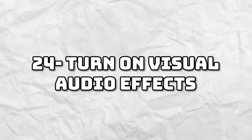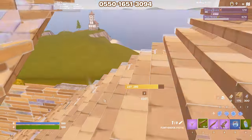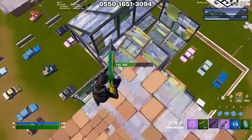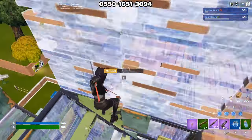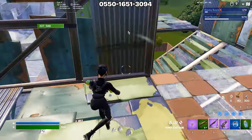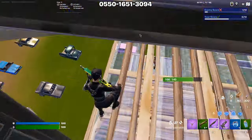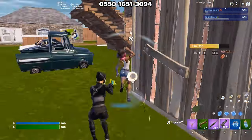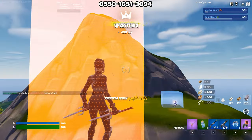Tip number twenty-four is to turn audio-visual sound effects on. This is a major setting because it can double your spatial awareness and you'll be able to detect things otherwise undetectable. This setting puts different symbols for what your opponents are doing and tells you what direction they are in, which can tell you where they could be hiding or healing and help you make game-changing decisions.